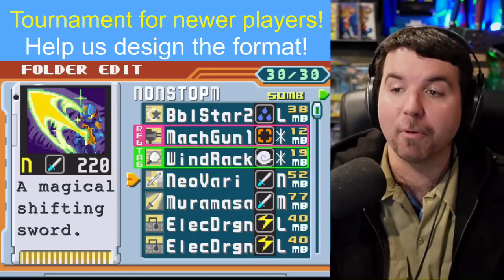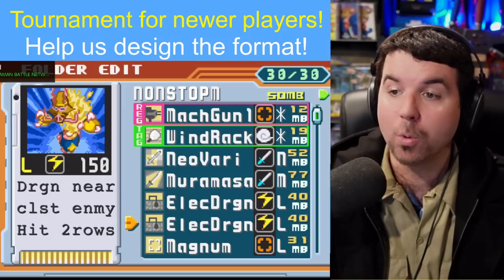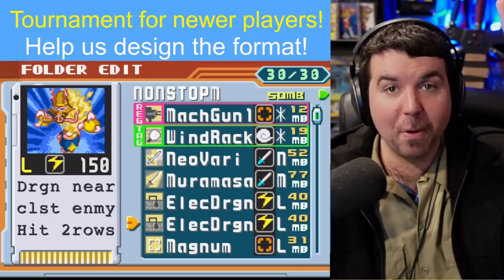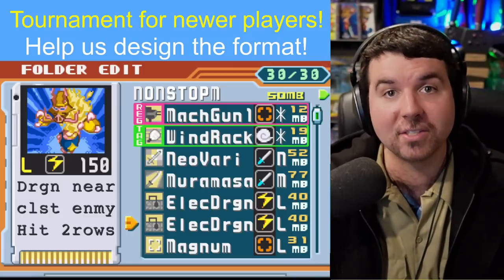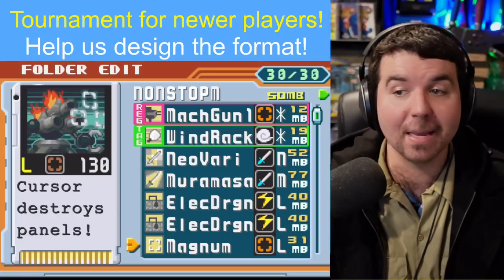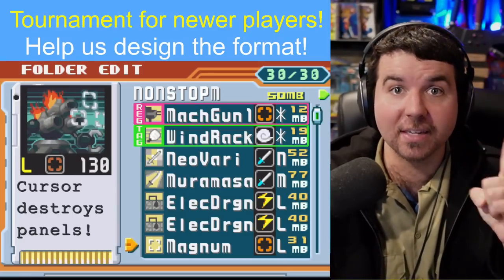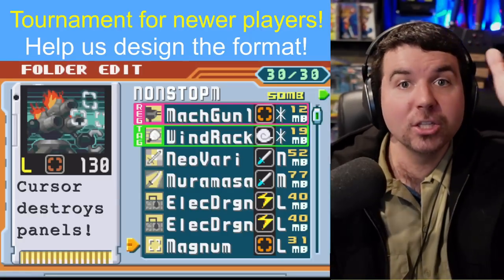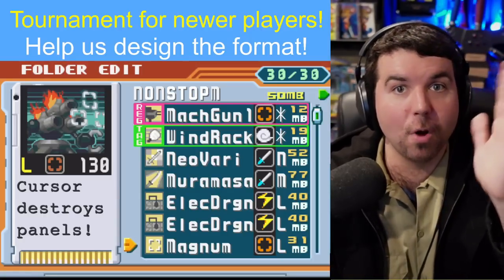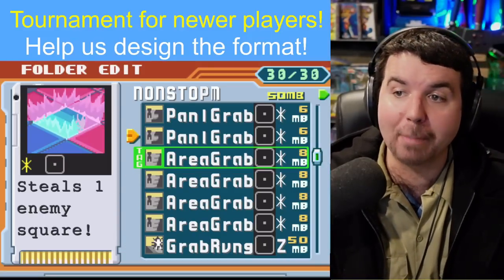That's exactly what this folder is. Before we get into these two chips, let's take a peek at the rest of NonstopMop's folder. We've got Elect Dragons that are very strong — they do a big U-shape attack that cracks panels and makes it so the opponent is not moving as much. Same goes with Magnum, what an amazing chip. It penetrates anti-damage and all the trap chips because it is a cursor.